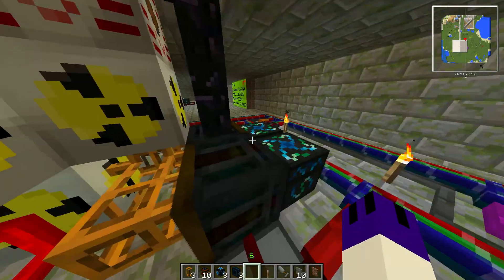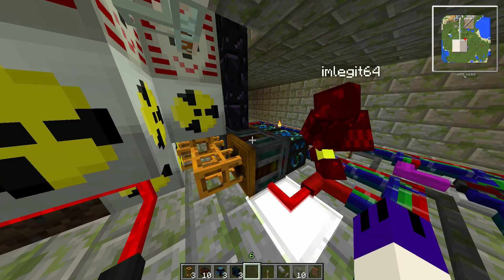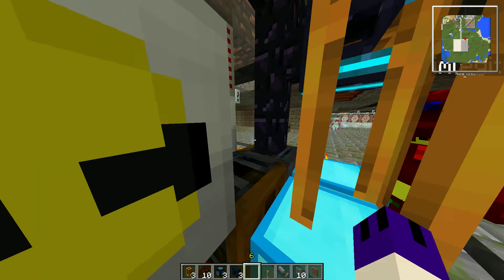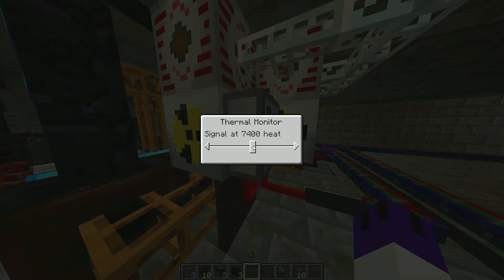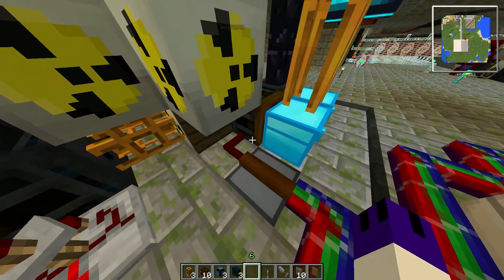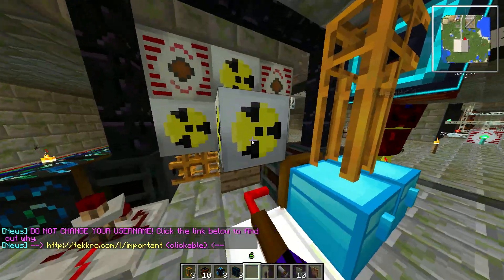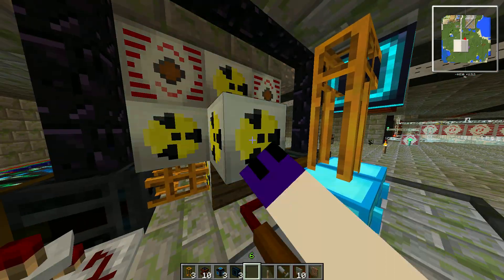It's running this about 80 times to make sure all the ice comes out. As you saw there's no ice in there, so once this is done pulling all the ice — because normally it would have about 54 stacks of ice — it's going to run this retriever over here, which will put uranium cells in the reactor. It fills all the reactor except for eight slots with uranium cells.